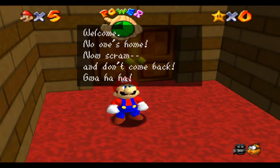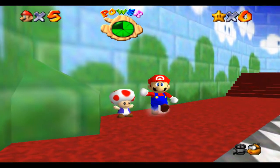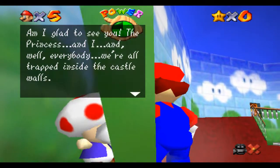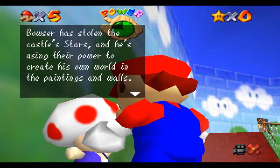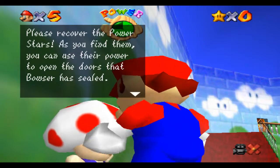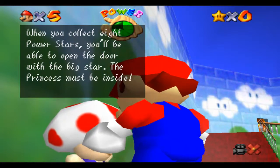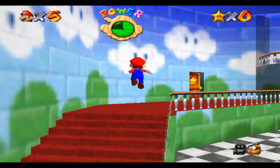Welcome — no one's home, now scram, and don't come back. Am I glad to see you. The princess... and I... and well, everybody — we're all trapped inside these castle walls. Bowser has stolen the castle stars and he's using their power to create his own world in the paintings and walls. Please recover the power stars as you find them — you can use their power to open the doors that Bowser has sealed. There are four rooms on the first floor, starting with the one with the painting of Bob-omb. Inside is the only room that Bowser hasn't sealed. When you collect eight power stars you'll be able to open the door with the big star — the princess must be inside. You don't say, man!